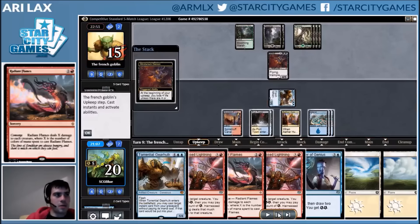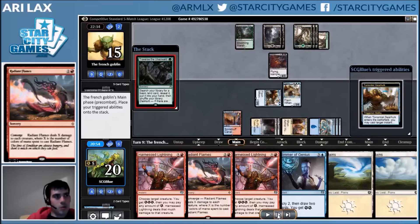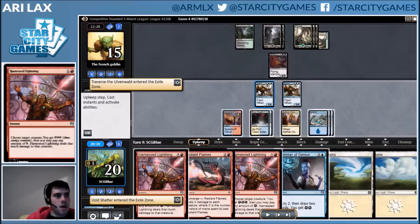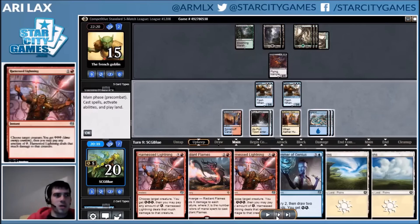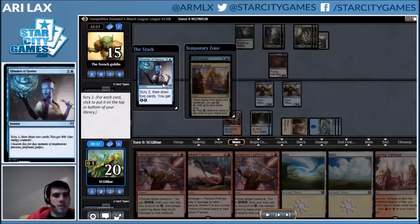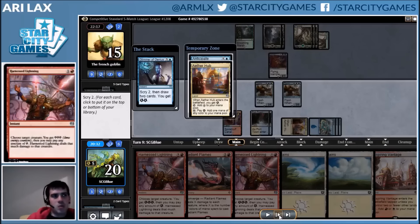Gear Hulk attacks in with no viable blocks. I snap-counter the Traverse. I think it's worth considering whether I should have countered the Emrakul my opponent would have found off it, but I didn't really want to think about what happens if they start Harness Lightning-ing my creatures, so I just countered the Traverse. No attack with the Demon is pretty telling — again, what I said about Grasp of Darkness. I fire off a card draw spell: if I hit a counterspell off it, I wanted to pass with that up to counter another Traverse or prevent any Emrakul angle.